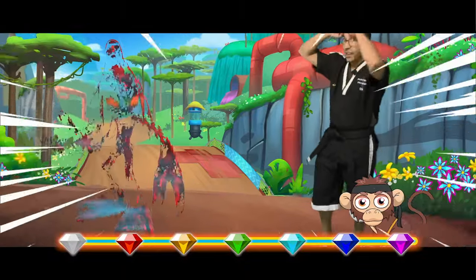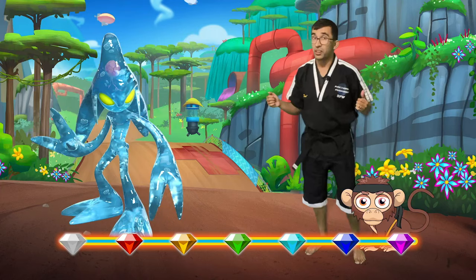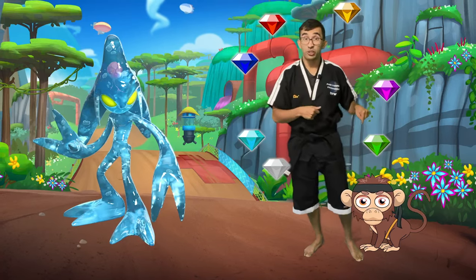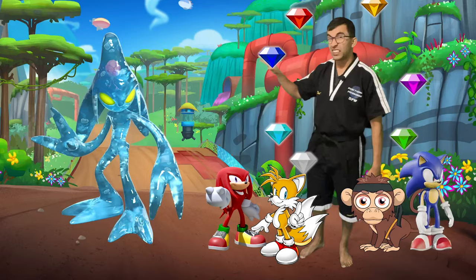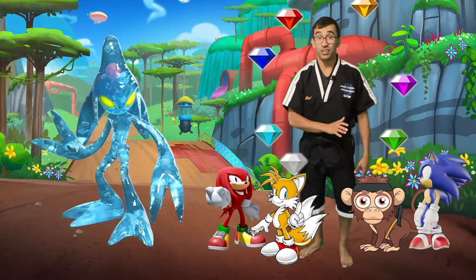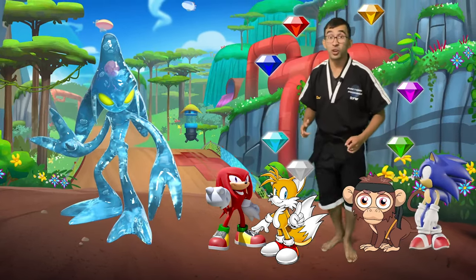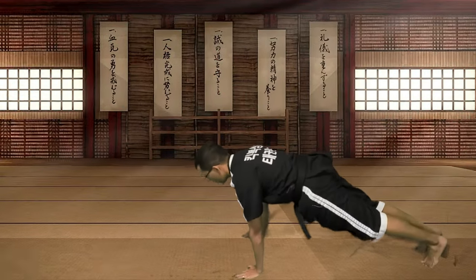Oh no — Chaos is here! I don't think we can defeat Chaos on our own — we're going to need a little extra help. We got the seven Chaos Emeralds. You, me, Dojo, Sonic, Tails, and Knuckles — we're all going to turn super and defeat Chaos once and for all. Here's how we're going to turn super: we got to do 10 pushups together. Let's go down, do 10 pushups, get our strength ready.